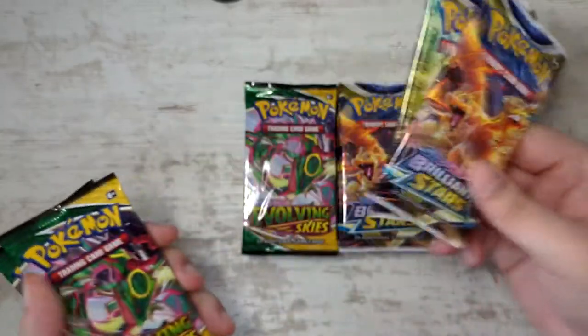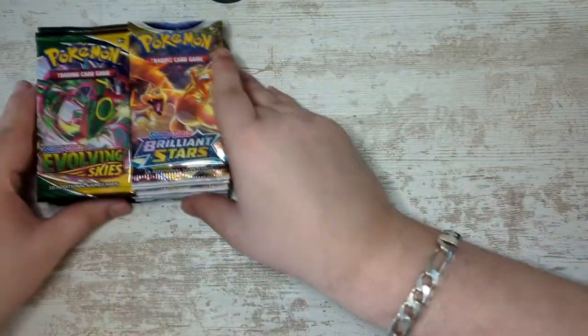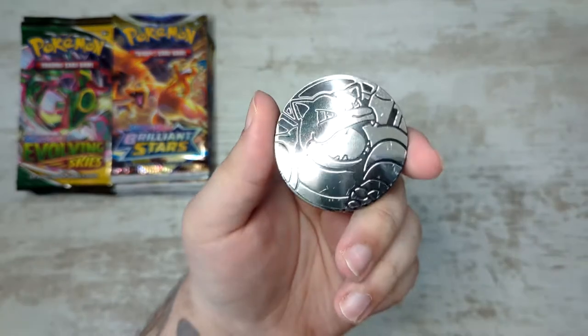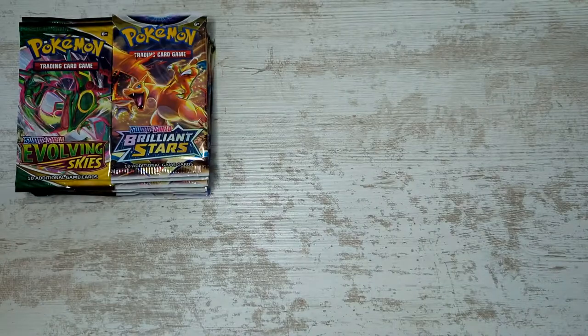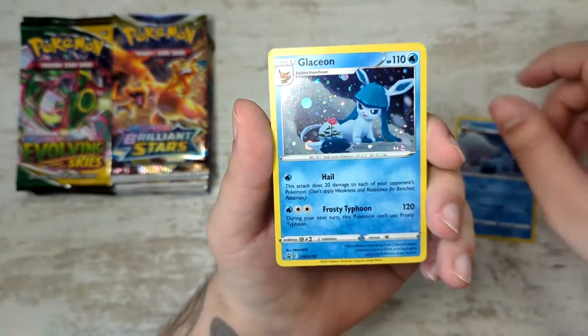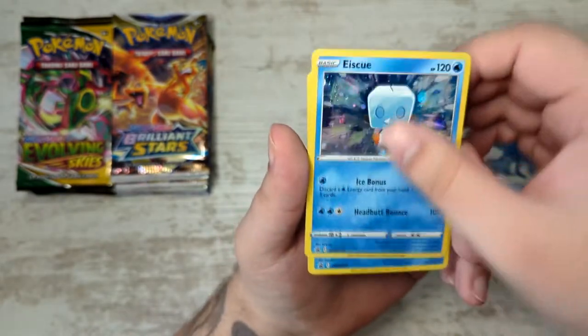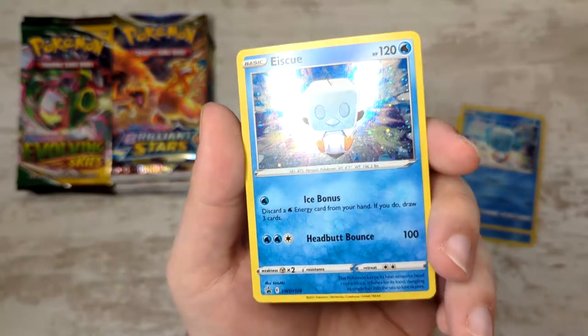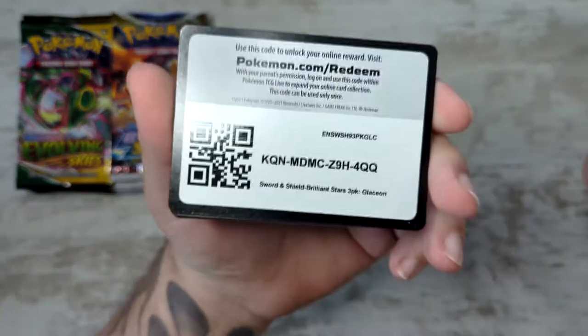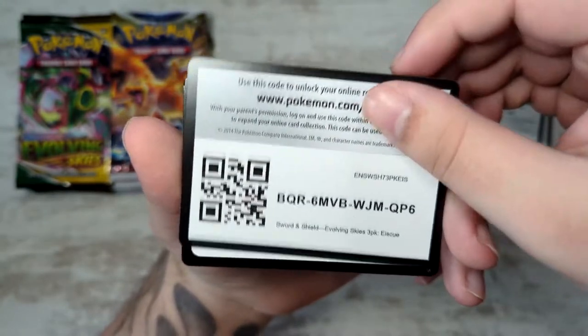So here we have the packs - eight on each side. Of course we also get two Suicune coins - one dropped into the abyss, never to be seen again. And we also get two Blastoise coins, which is pretty nice. Of course we also have our promos: the Glaceon, two of them, and the Ice Cube. I really like this type of holofoil - I really hope we get this type of holofoil back in Violet and Scarlet. Really nice swirl on this Ice Cube. And the last thing in those blisters is of course the code cards - Evolving Skies and Brilliant Stars. Good luck to whoever gets those.